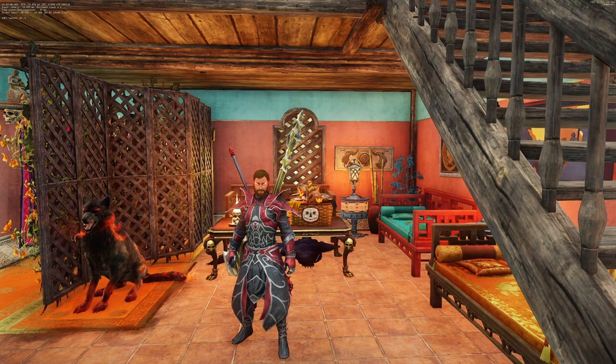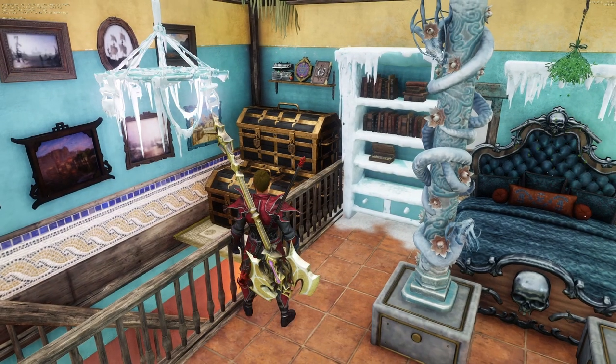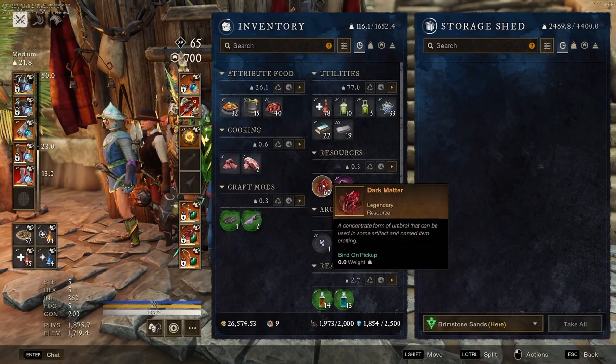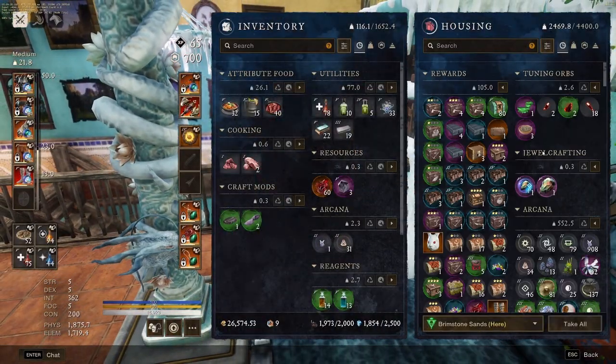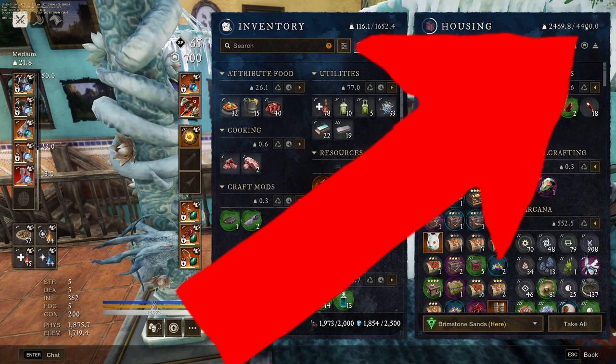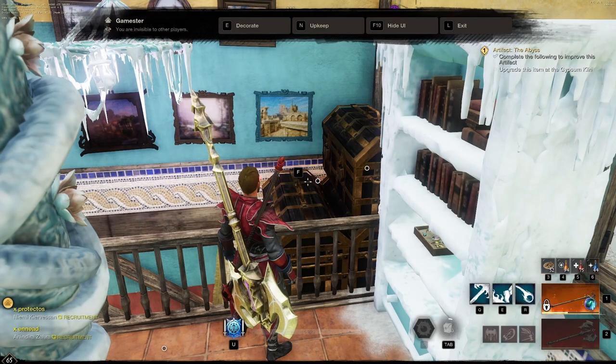Not only is your house used to teleport throughout the map, but it's also used for more storage. Having more storage in New World is major. You can get more storage by placing chests in your house, and depending on the tier of the house depends on how many chests you can have in it. Once you have chests in your house, you no longer have to go to a storage shed to access your items — you can use the chests in your house to access all of your banks. Depending on the tier of chests depends on how much storage you have, so investing in high-tier chests is definitely worth it.